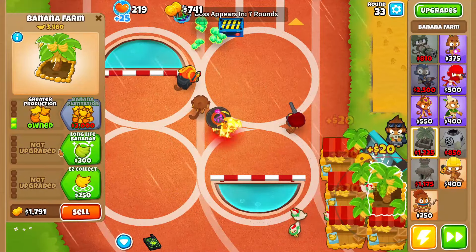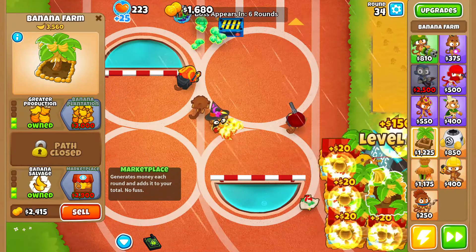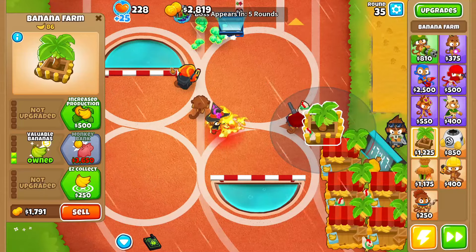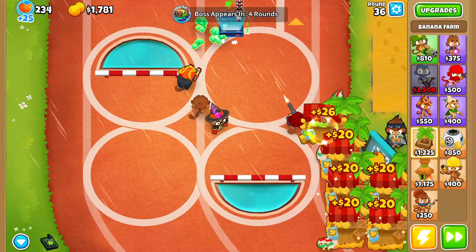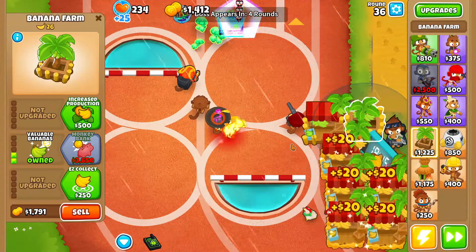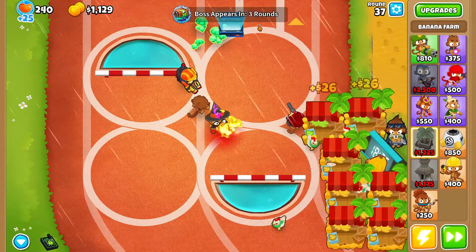As the title says, ceramics have a thousand percent more health — let me show you. Yeah, they're really tanky. Once you grab that last marketplace, we're gonna grab middle path marketplaces — a 0-2-3 marketplace. I want to grab one more because I'm a very greedy man. Everything's gonna be well. I'll see you guys at round 40.